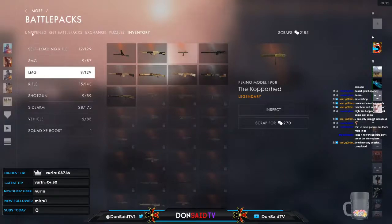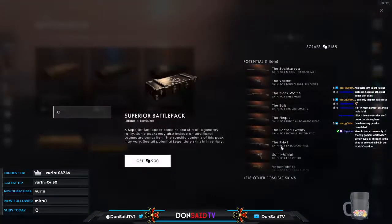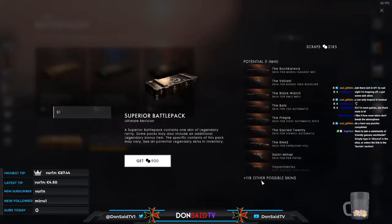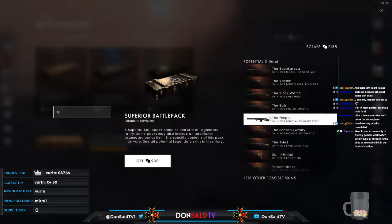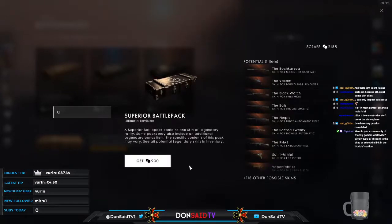Back to getting battle packs — superior ones from the ultimate revision. We have access to all of these skins plus an additional 118. Unfortunately from what I can tell there may be no access to super rare skins, which is a bit of a bummer — but maybe they're hidden within those 118. Off we go: first pack, three, two, one.